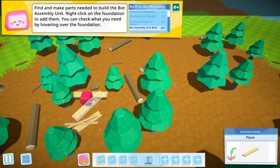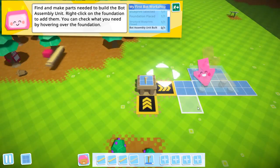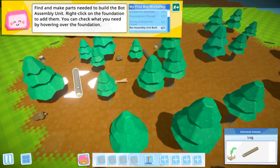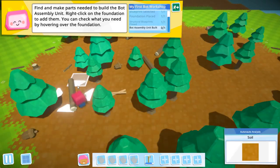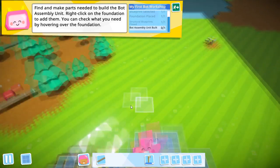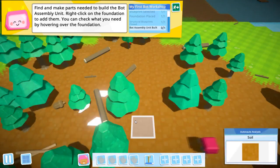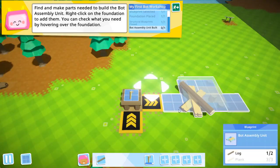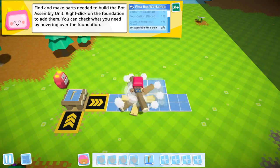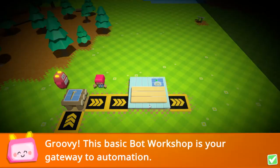We have one plank, so if I just beat the tree again we'll have three. Put them in the backpack. Boom — now two logs. Okay just one more. Then put it on the bot assembly unit and beat it again. Groovy — this busy bot workshop is your great center of operations.